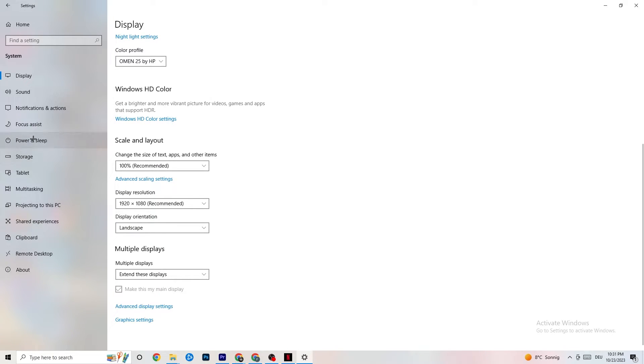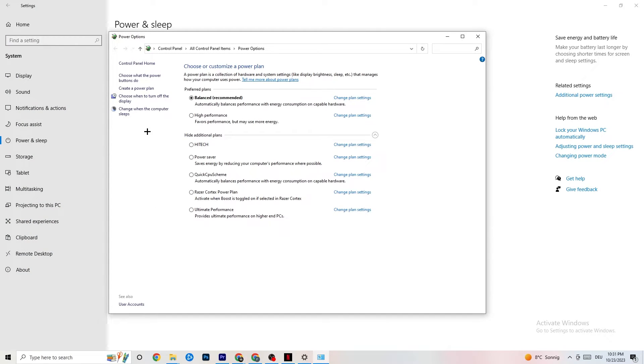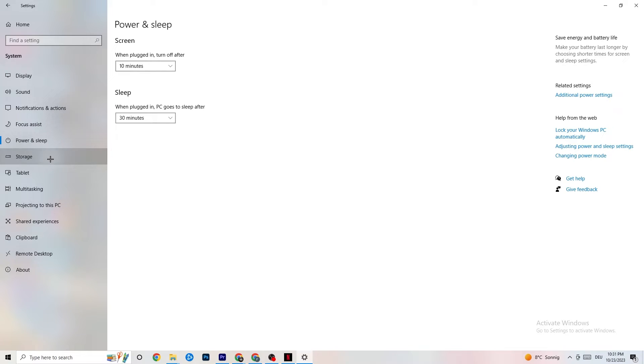Next, go to Power and Sleep on the left side, then click Additional Power Settings. You'll see the option to choose a power plan. I use Balanced, but for some PCs High Performance works better — if your PC performs better, it reduces crashing. Try both and see which works for you. You can also try additional plans, but in my experience they don't really help, so stick to High Performance or Balanced.